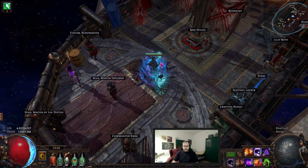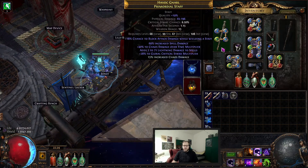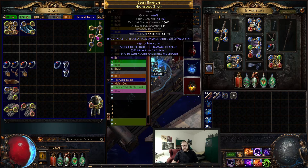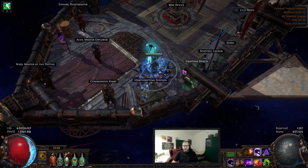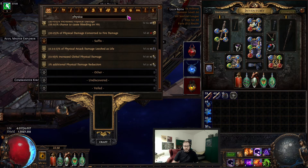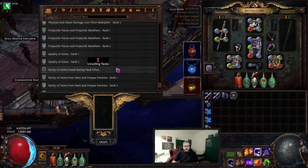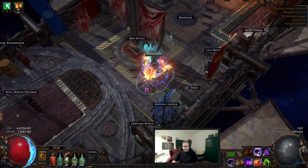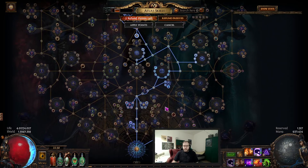I still haven't dropped this staff because I had the plus 2 on this one, and then I noticed that I did not in fact have crafted chaos multi, because I have not unveiled physical and chaos on search for that. Physical and chaos damage over time — I have not unveiled that yet. I did unveil all the other trigger things and stuff, usually chaos multi, so my weapon is still trash.